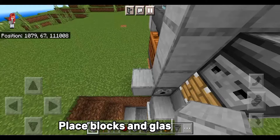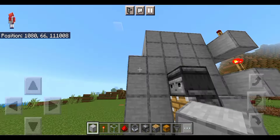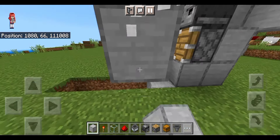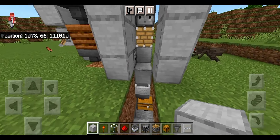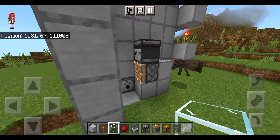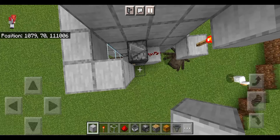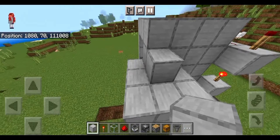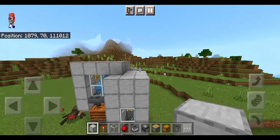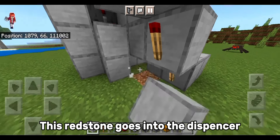Place blocks and glass like this. This redstone goes into the dispenser.